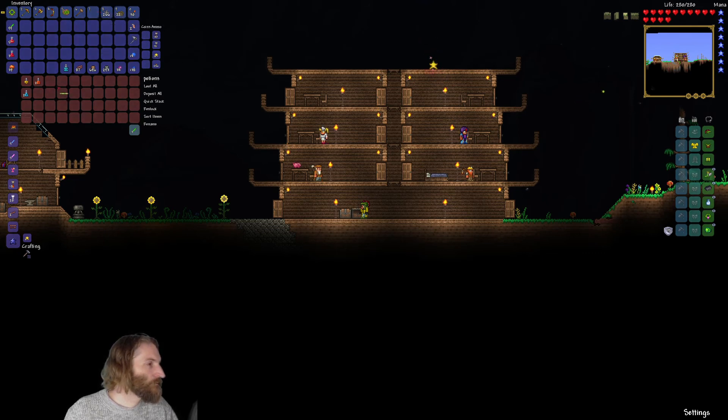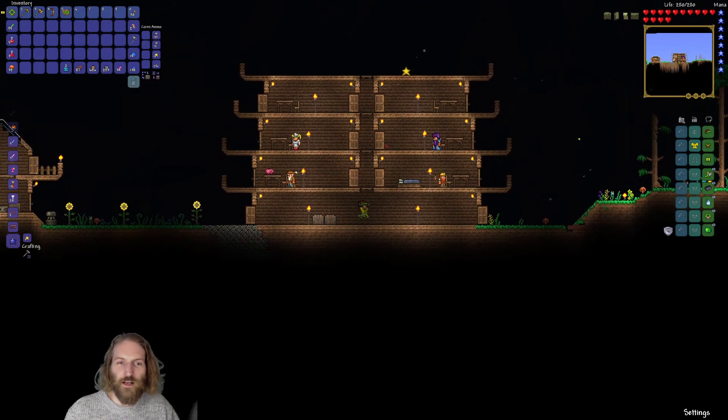We can put the blowpipe away. The ropes too because we have double jump. We definitely need a hammer — we can make either a gold or silver one, so that's a big upgrade. We're doing some final upgrades now.